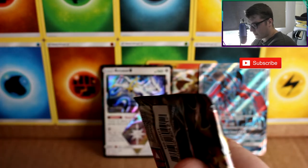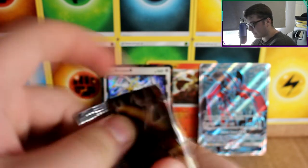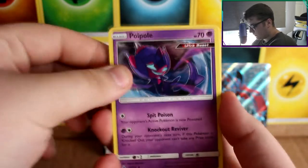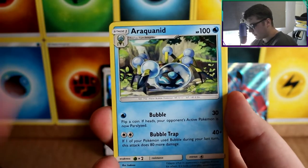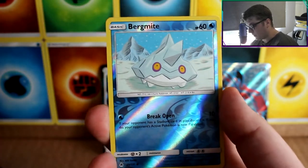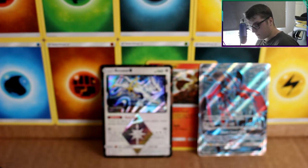Right, next pack. How many have we got left? One, four, five, six, seven — we've got eight packs left. We've got a Poipole, Ultra Space, Araquanid, Cubone, Snorlax, Beedrill, Binacle, Bergmite, Bergmite again, and a Pangoro which is a normal rare. Stacks and stacks of cards.